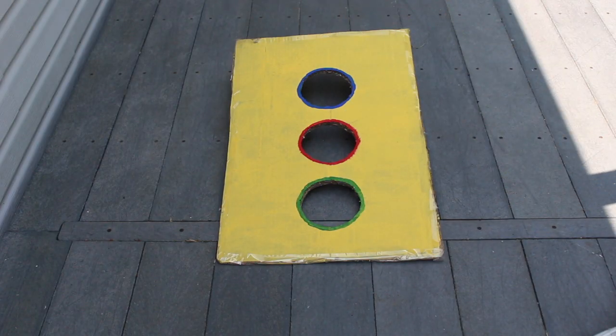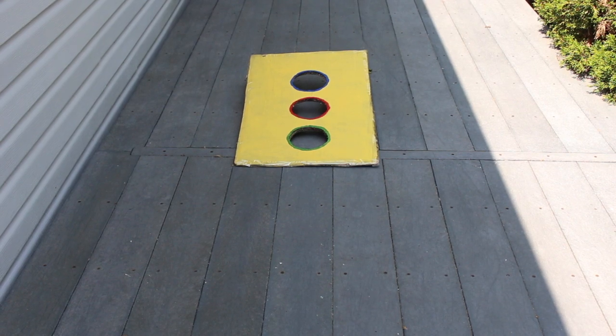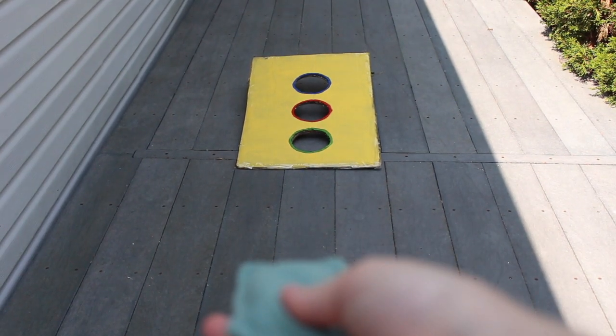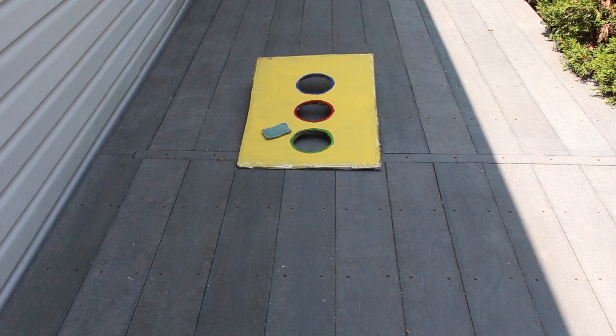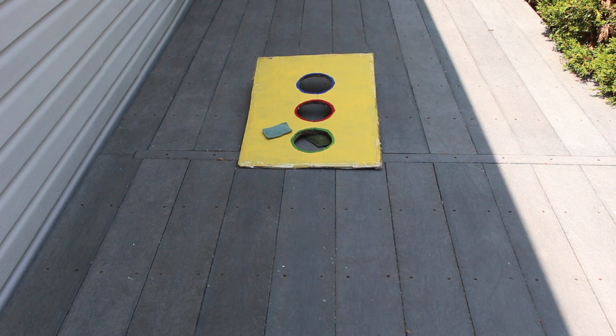Here are some general rules. All beanbags must be tossed underhand, and all beanbags must be tossed behind the toss line. If a player's foot crosses the line when tossing a beanbag, their points for that toss are not counted and the turn is lost. Distracting or interfering with the opposing players also results in a loss of a turn.